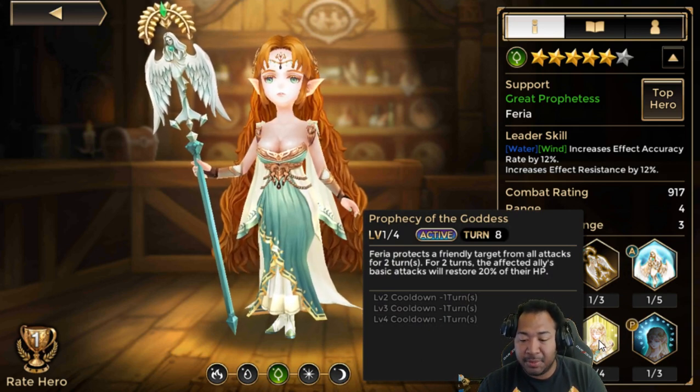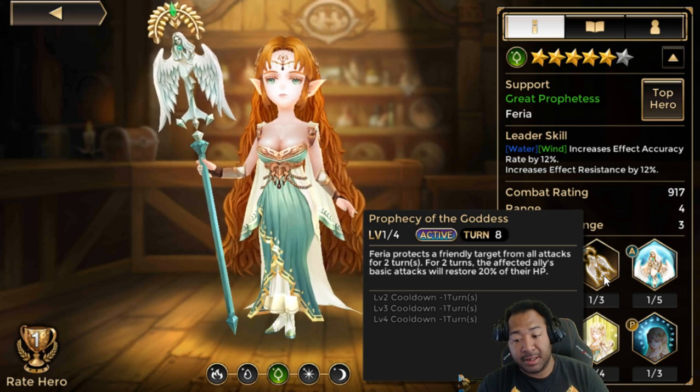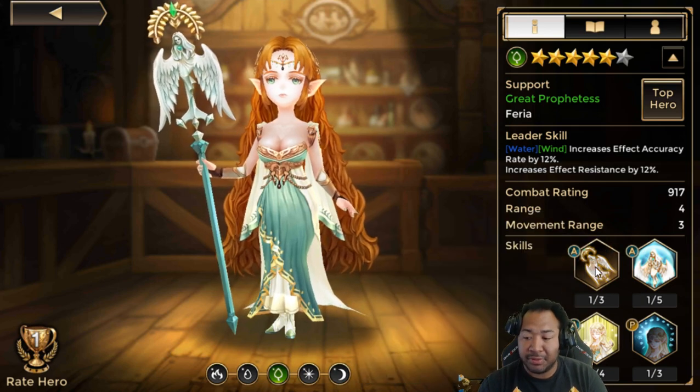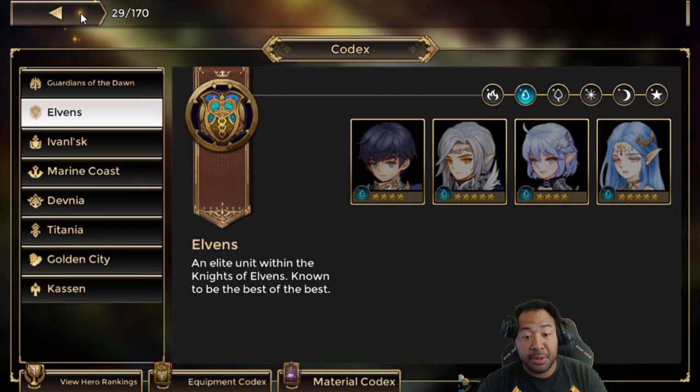Faria protects a friendly target from all attacks for 2 turns. For 2 turns, the affected ally's basic attacks will restore 20% of their HP — really, really nice for tanks. Or, if you're going YOLO-DOLO, you can just throw this on your DPS and they can heal themselves for a substantial amount. All in all, Wind Faria is really, really good.